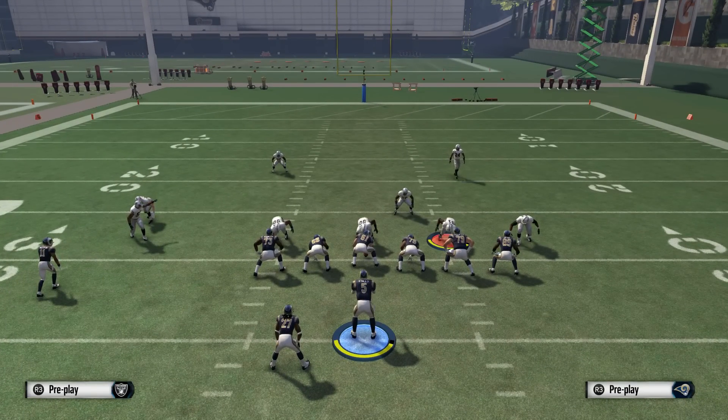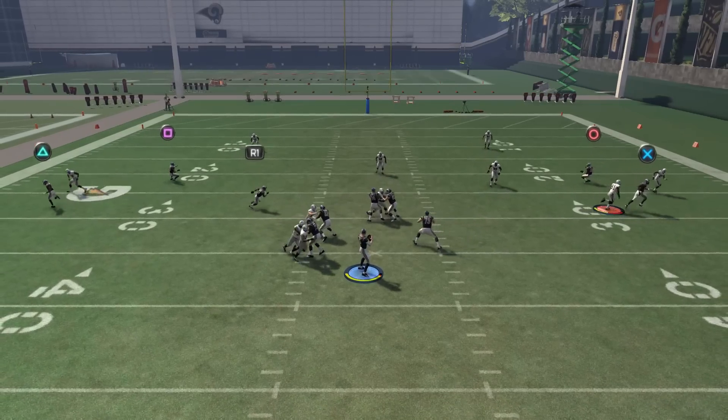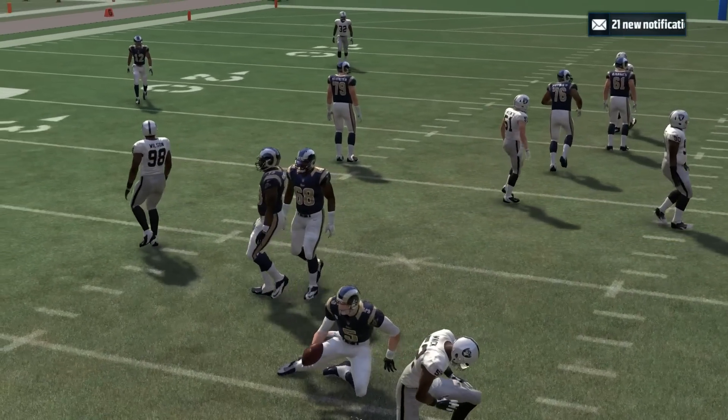So we've got 4 guys coming in against their 5, sending 2 extra from the left. Snap of the ball — heat coming in, comes in clean. Khalil Mack on the outside, off the edge, comes in untouched. Pretty good.